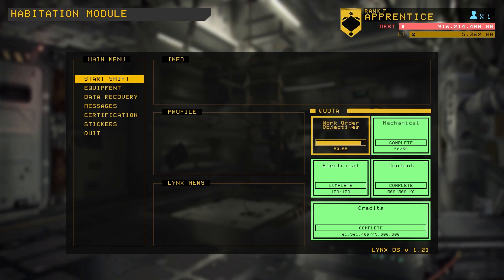We are sitting here at 916 million in debt with 5300 Lynx tokens, which we're going to be spending a hell of when we hit rank 8. We only need five more work order objectives, so we should get that on this ship.